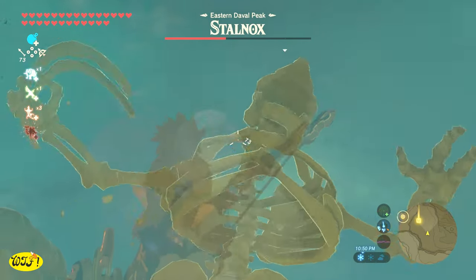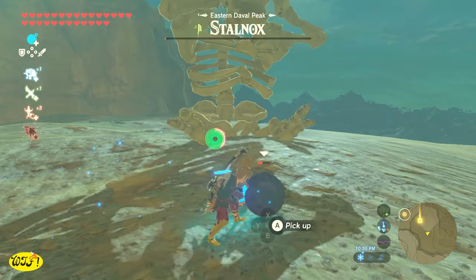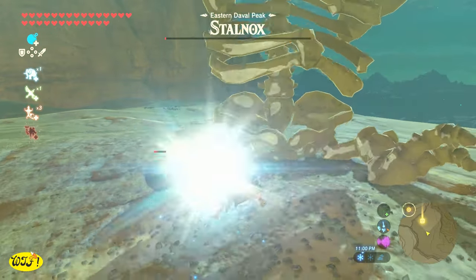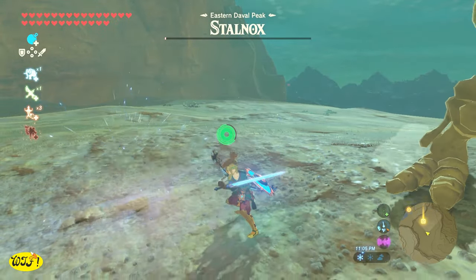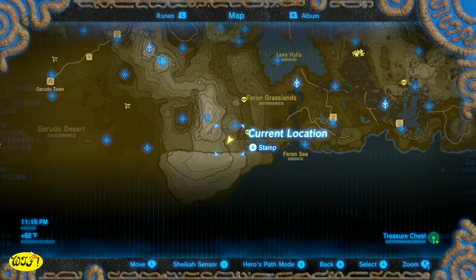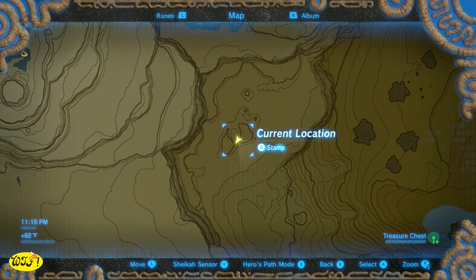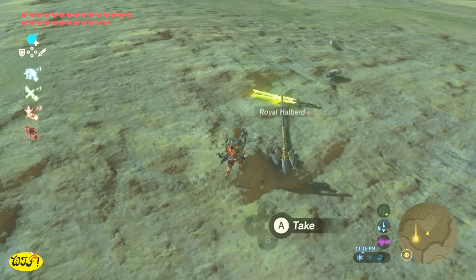If you're not aware of this, Stalnox will carry elemental weapons. And the one in the Gerudo region just happens to carry a Great Thunder Blade. So you can go back after every Blood Moon if you were to break yours and get another one. Here is the location of this particular Stalnox. But if you're trying to find a different elemental weapon, you can use the link in the description to the object map and it will help you find the other Stalnox, or you can just search for whichever elemental weapon you're looking for.